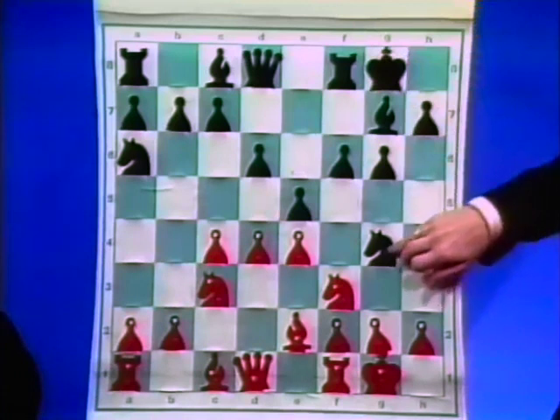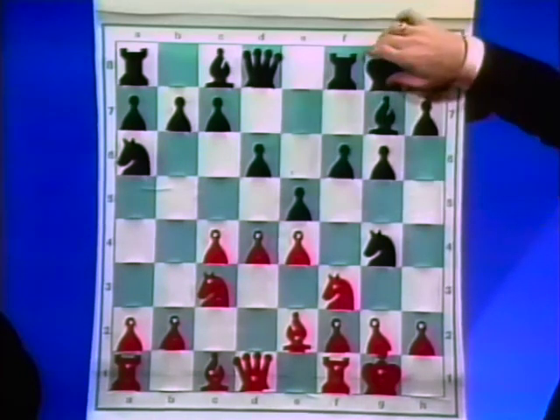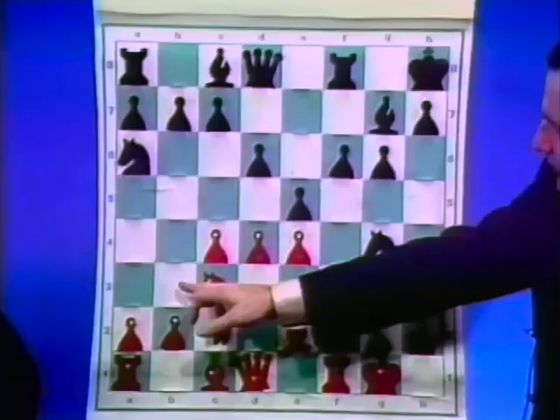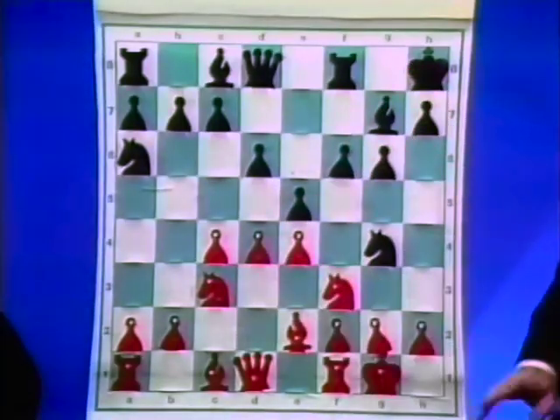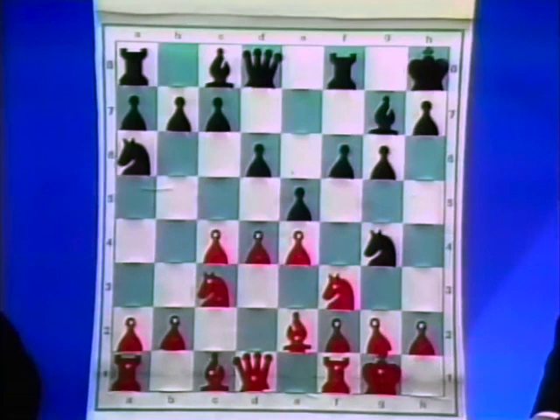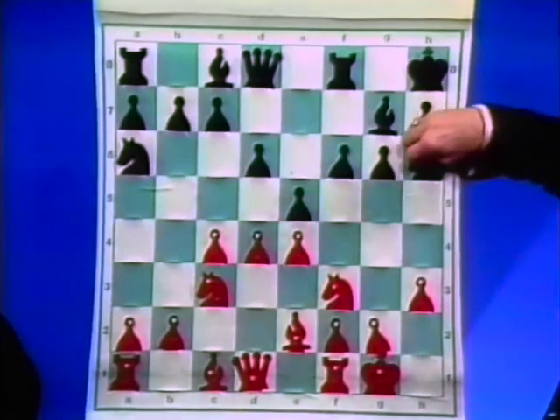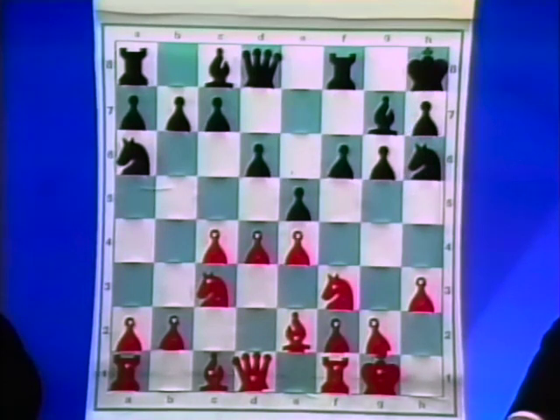Previously played was Knight h6 in many games, and now he played King h8. He wants to bring the king off the dangerous diagonal — a2-g8 — to avoid any tricks later. So now you went ahead and kicked the Knight, and when he went back, you played a new idea here.